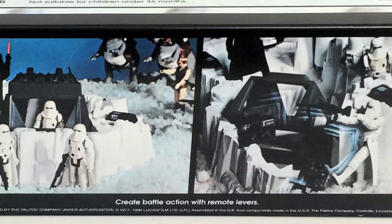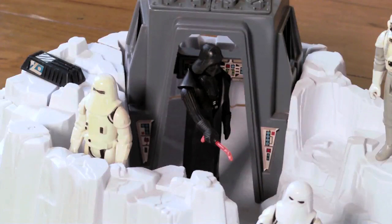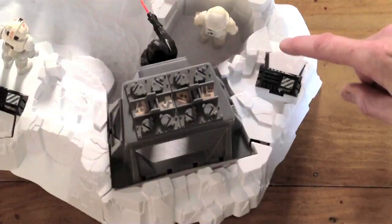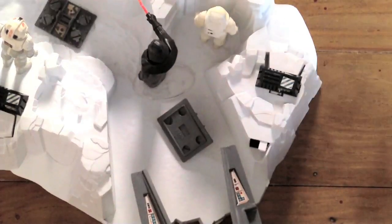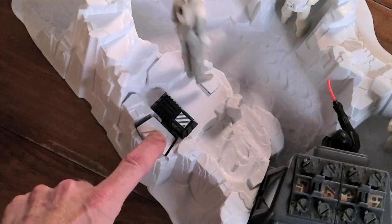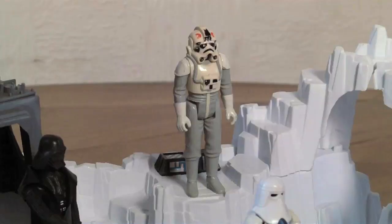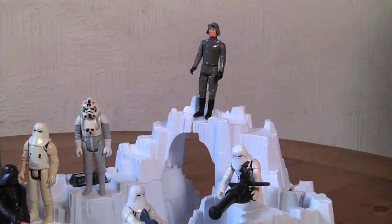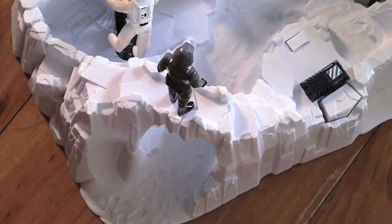Let's create some destruction with the remote battle action levers. And it's the command center first — sorry Darth, it's nothing personal. Nice! Now let's take a look at the battle action land mines. With a little press of the button, this activates nicely. And now my personal favourite: detonating the snow bridge. And I'm not pretending on this one.